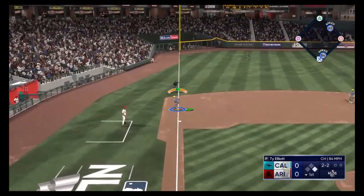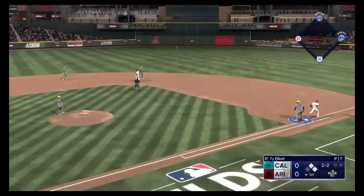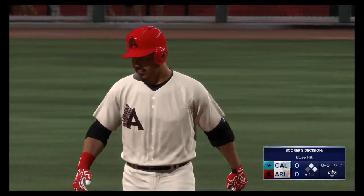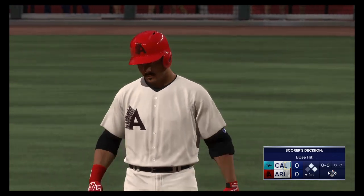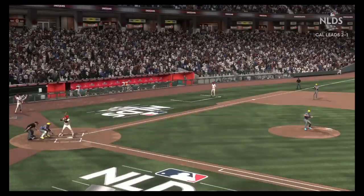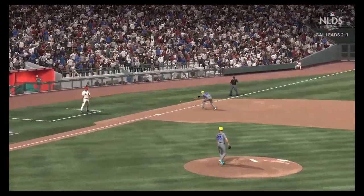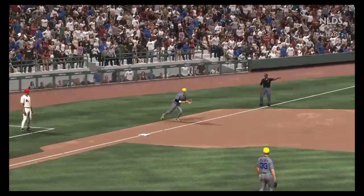Ground ball left side, could be two — he's in there. That's staying within his game right there. This speedster gets the infield single and now he's on base to possibly do some damage. I love seeing what guys like this can do to disrupt the game once they get in a position to do so.